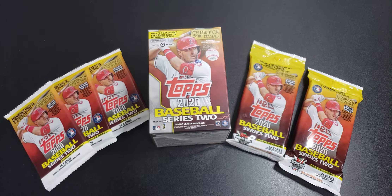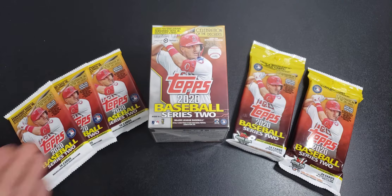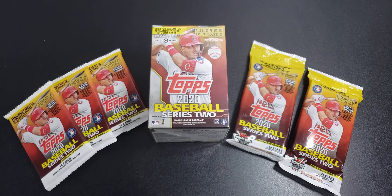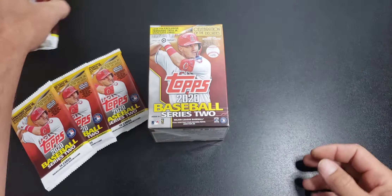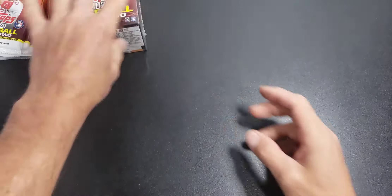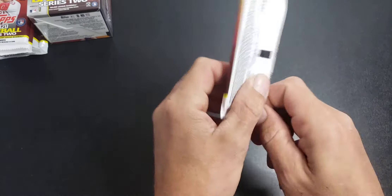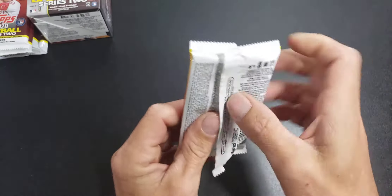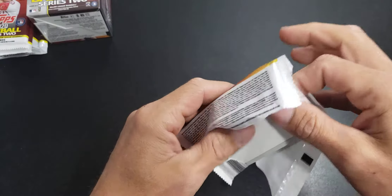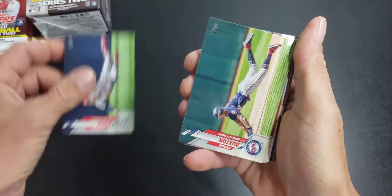Welcome back everyone to another video. Today we're going to be opening a bunch of Series 2 Topps. I finally got my hands on some of this stuff — I have three packs of the gravity feed boxes, two fat packs, and a blaster box, all picked up at Target. The only really notable rookie in this set is the Luis Robert rookie, so let's see if we can find some short prints, autos, parallels, or anything interesting.